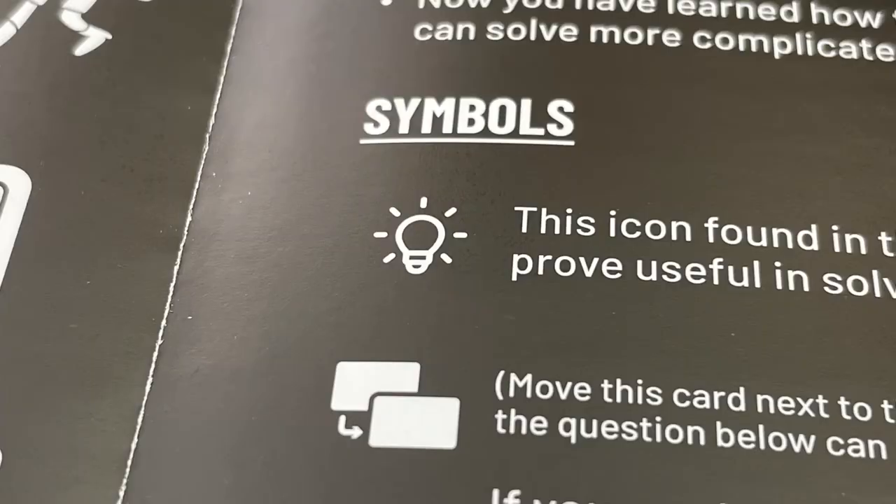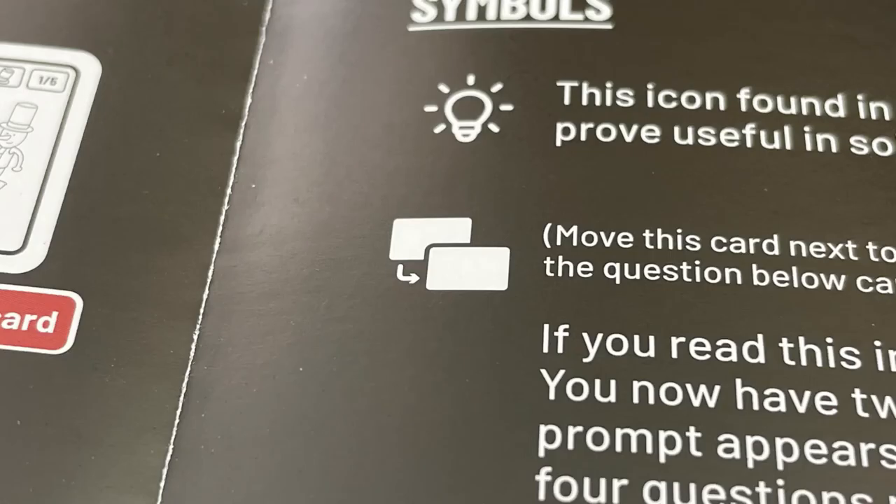There are a couple of symbols. The lightbulb shows that the clue found here may be helpful later on in the case. This other symbol means you'll also look at the next card in the deck, giving you two tasks to complete simultaneously.